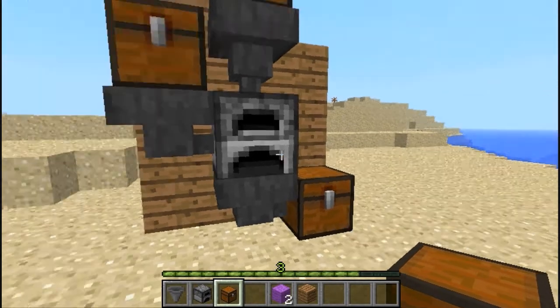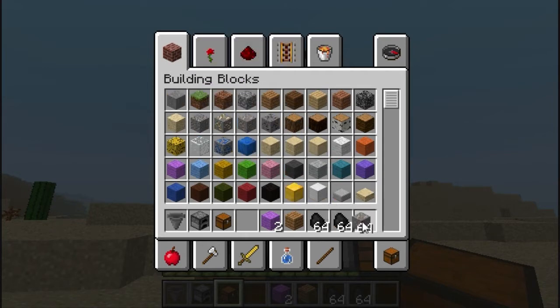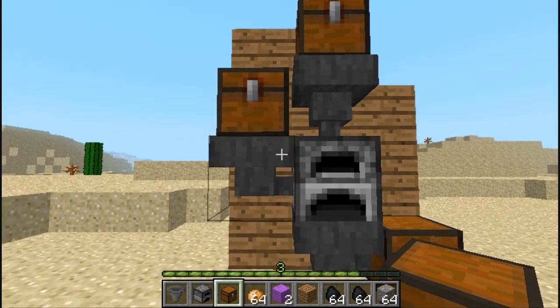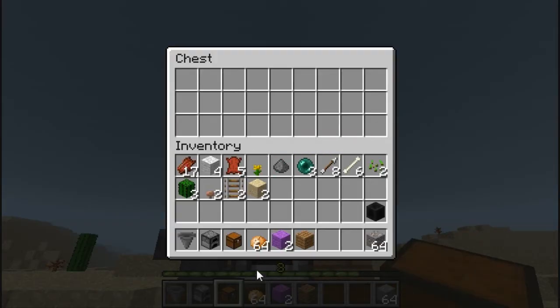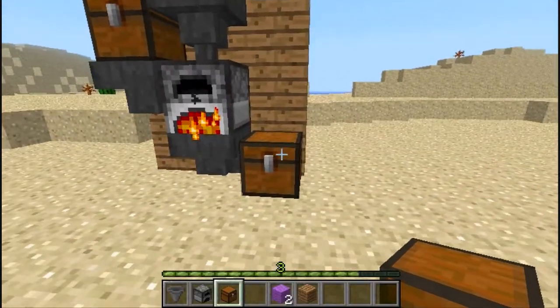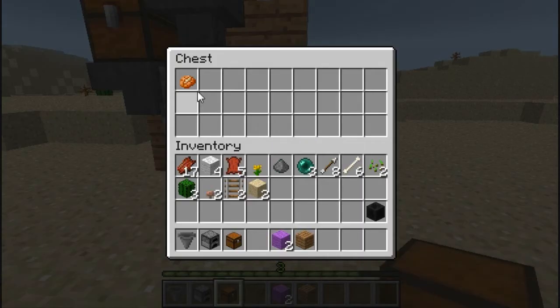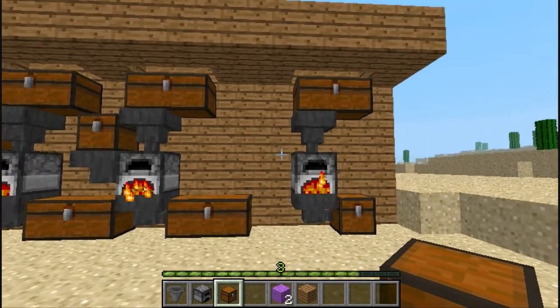Then it's just a matter of filling them up and all the smelted or cooked items will be placed into the output box. Let's grab some coal, and grab iron, and for food let's do potatoes — potatoes are one of my favorite things in this game. Coal box — you place all your coal. Item box — you place all your food and smelting items. They automatically start filling the furnace, cooking, and they'll be placed in the output box as soon as they're done.